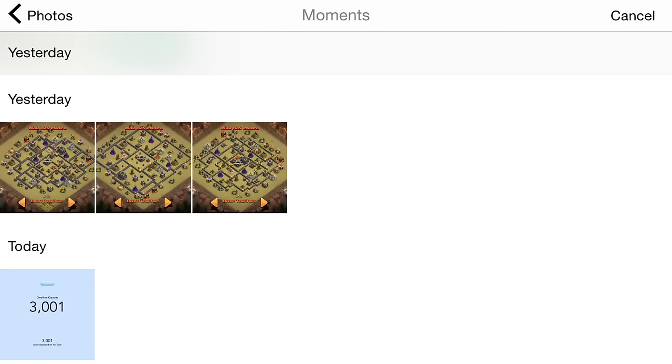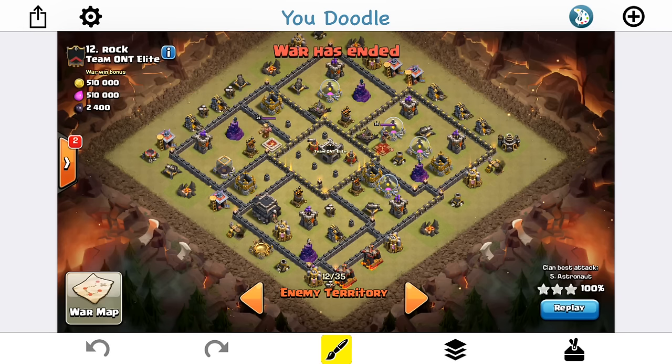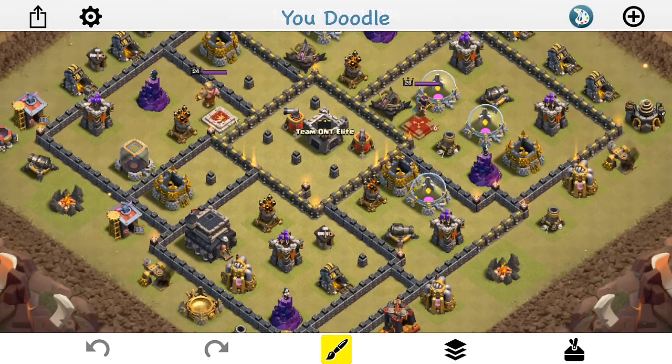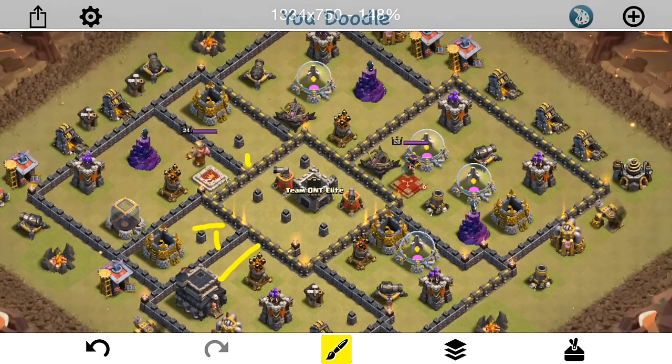Let's take a look at a different base. This one is a little tricky — you might not see the hog lane at first despite how spread out it is. Looking at it, where could there be double giant bombs? There could be some setup in the core — a Tesla here and a Tesla here on those dead-space core areas. The most obvious one to me is a Tesla with bombs set between the air defense and the Tesla. There are a few possibilities but something in the core is also possible.